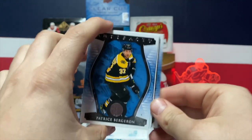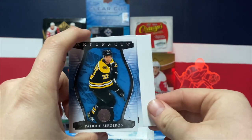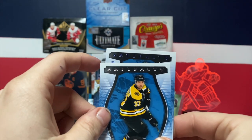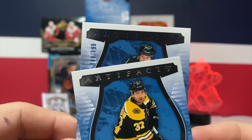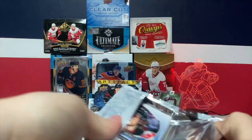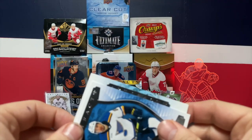Next pack: got Patrice Bergeron, Matt Zuccarello, and a filler. What's behind Bergeron? It's an out of 199 — that is a royal blue Jamie Benn.